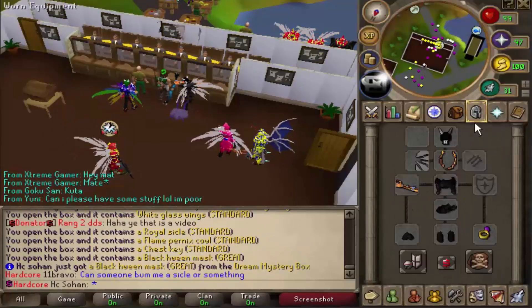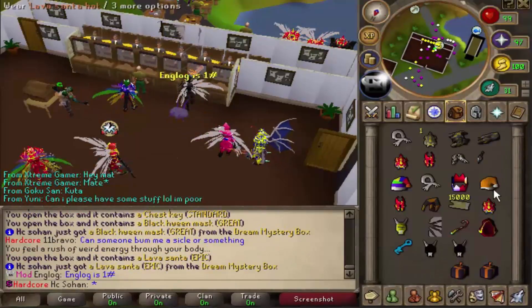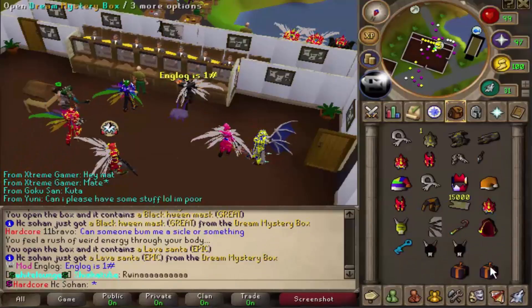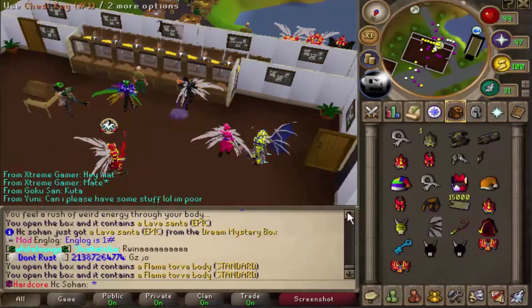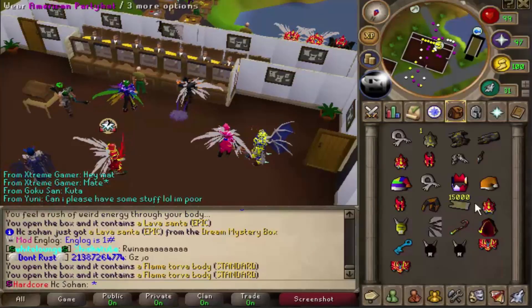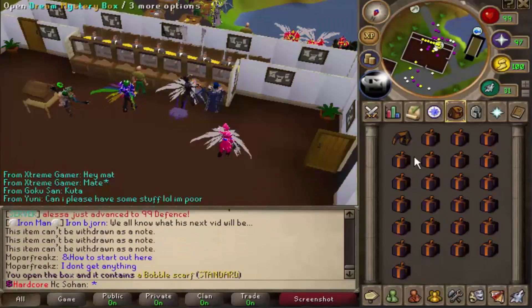We just got a raw sickle, that's so bad. Flame pernix cowl - also terrible. Chest key. Black halloween mask - we got another one, that's our second one! Lava santa hat - we're getting such rare rewards from these. Last one is flame torva body, so we pretty much got two full flame torva sets from that inventory.